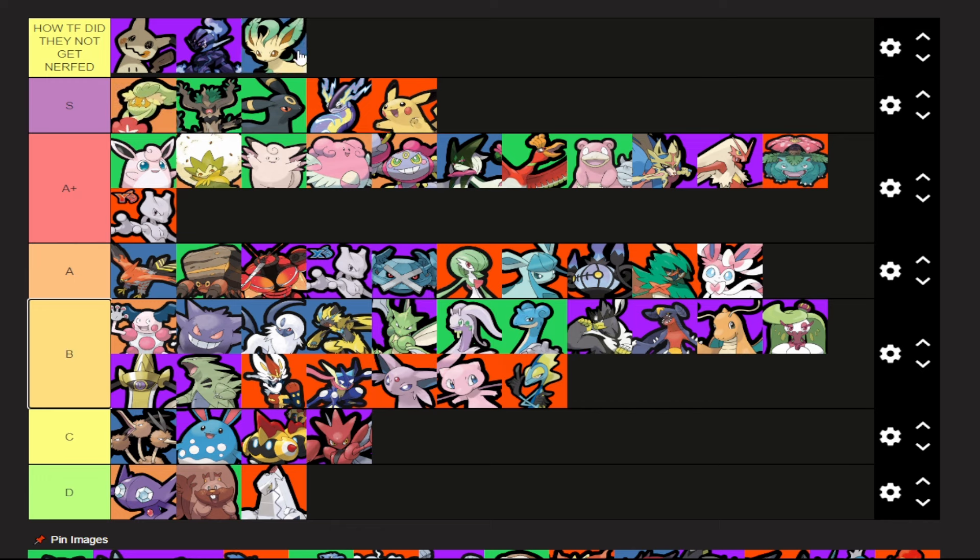We'll throw Pikachu in there. I cannot fathom a world where Swords Edge and Mimikyu were allowed to get through this patch without nerfs. Mimikyu has been so broken for so long — it's insane how strong this character is and how much damage it does. As soon as it gets level five the game basically ends. Shadow Claw is so stupid. Play Rough doesn't do as much damage, but getting full invincibility for multiple seconds and being able to dodge every Unite move in the game is stupid.